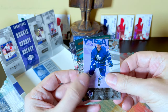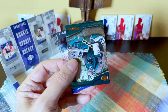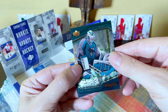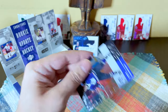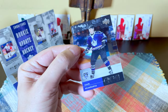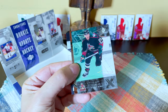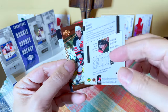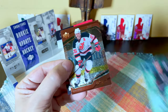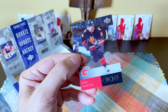Alright guys, last couple of cards here. We have a Gary Roberts — haven't seen him in a while. We have the Nabokov with really cool shading color in Black Diamond, and then the Adam Deadmarsh. Last pack, guys! And that's a Jason Arnott, and the last card would be a Spezza Ice card.